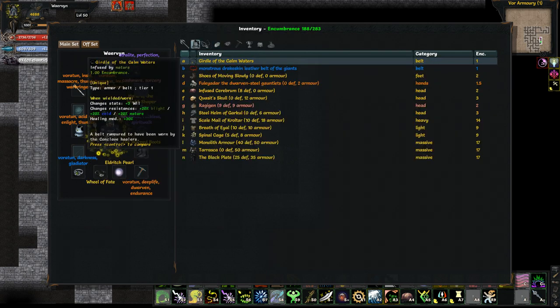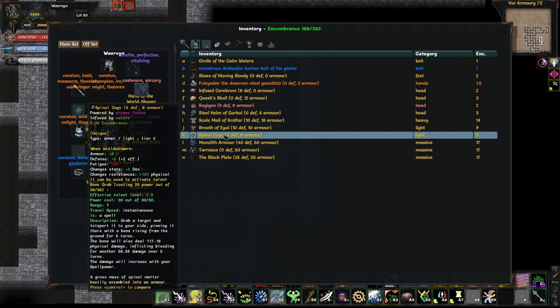Then there is the Spinal Cage, a cool armor that is quite nice especially early game. It has an activate talent called Bone Grab: if you're having trouble getting in range of casters or archers, you can grab them and bring them towards you while also doing some damage over turns and some direct damage as well. This was really a quite nice item.